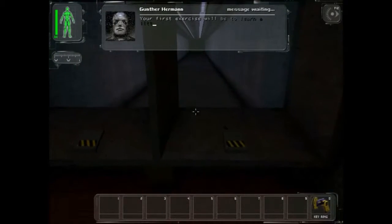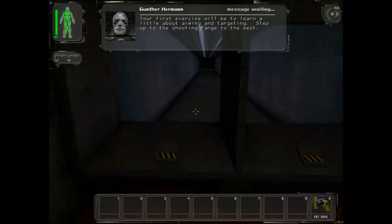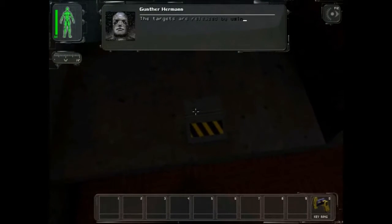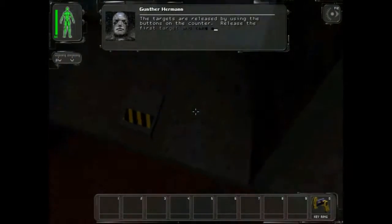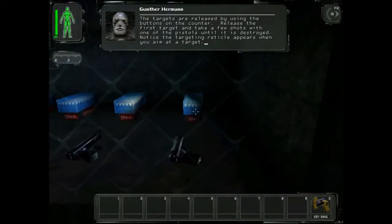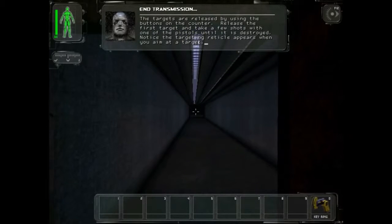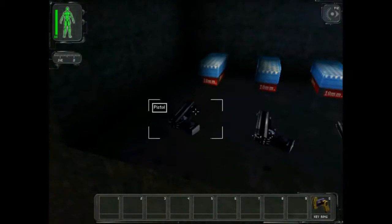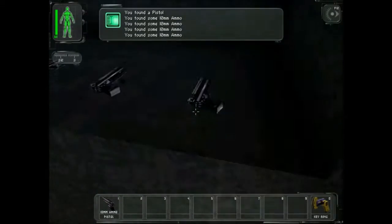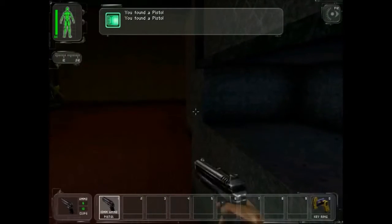Your first exercise will be to learn about aiming and targeting. Step up to the shooting range. I got awesome aim, I'm like a sniper. The targets are released by using the buttons on the counter. Take a few shots with one of the pistols until it is destroyed. Notice the targeting reticle appears when you aim at a target. Grab one now, grab some ammo. I'll just grab them all — mine.